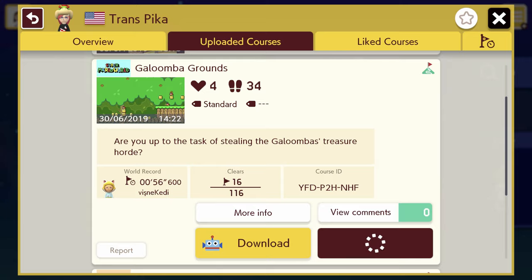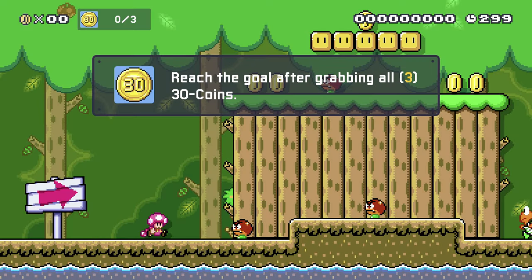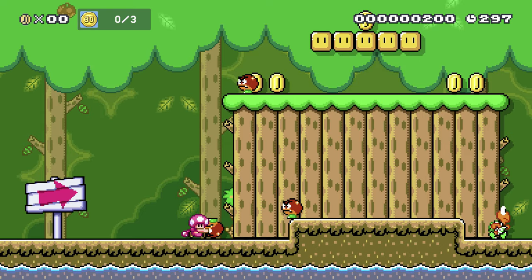I forget if I read the code already — it was YFDP2HNHF. You can see it on the screen there. Here we go. We need to grab all three 30 coins. So that's the treasure horde we're infiltrating, I suppose. There's some Galoombas.